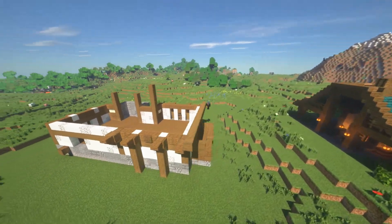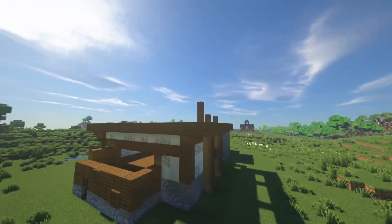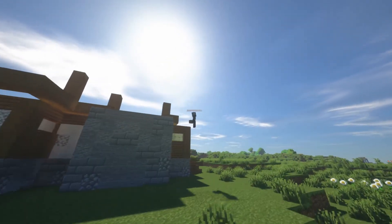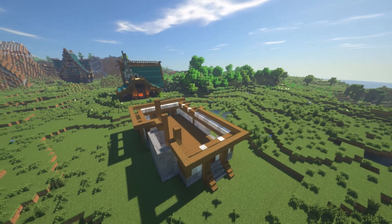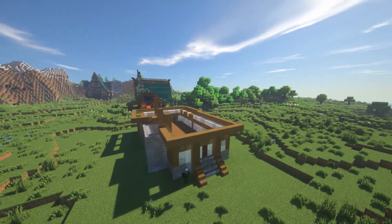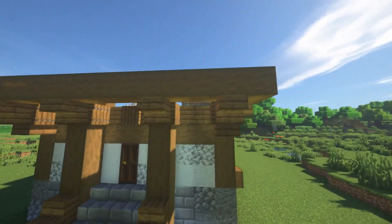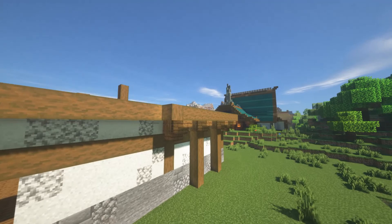If you look up different concepts for fantasy houses on the internet, you'll see they often cantilever the second floor out from the first — which essentially means the second floor is bigger than the first. That's exactly what we're doing here. I'm getting the foundation a little bigger and getting the struts in place so this looks like it can actually support itself in real life.